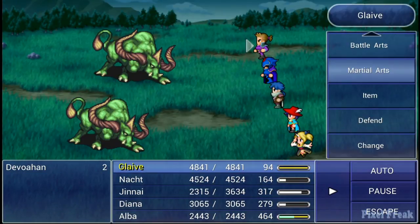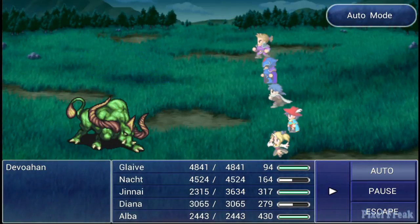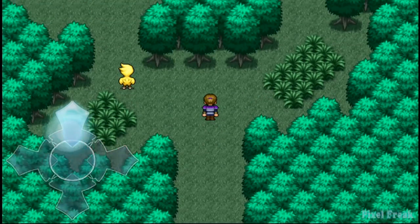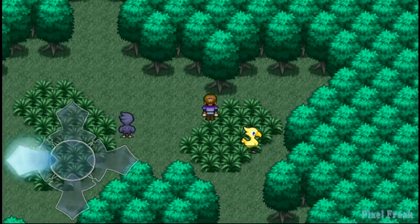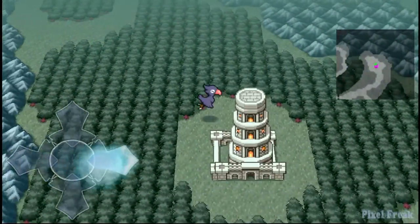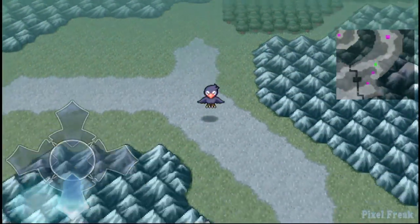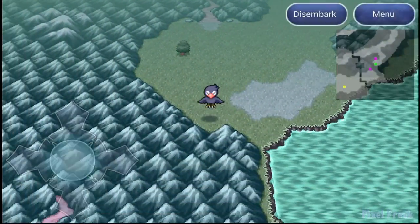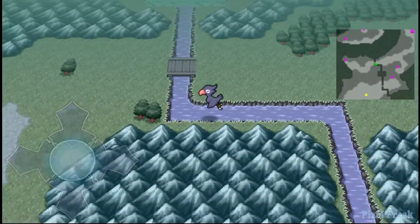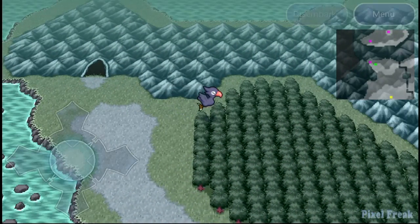I'm hoping to do some videos on endgame content afterwards. I know Final Fantasy 3 has some pieces where when I created the walkthrough, I made it a direct shot through the game while picking up almost 100% of everything. I didn't go get the extra job in Final Fantasy 3, the Onion Knight, and I didn't show off any of the extra stuff beyond that. There's even an optional store at the end of the game that I recorded but it never made it as a full part in the walkthrough.